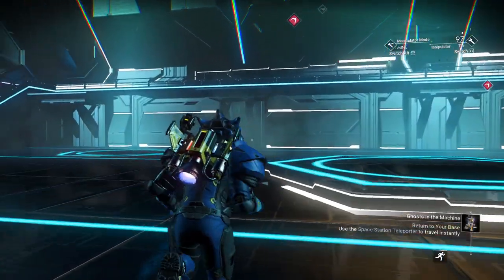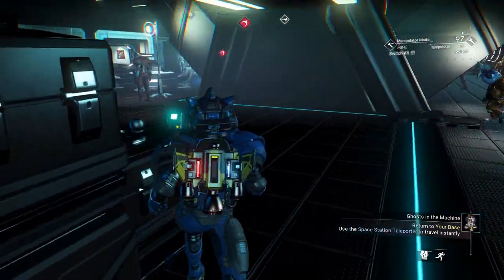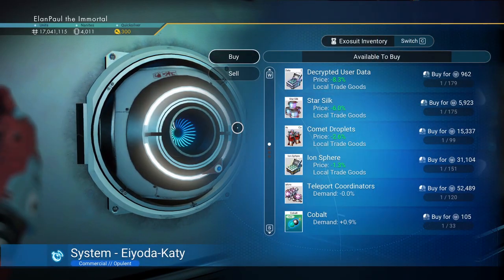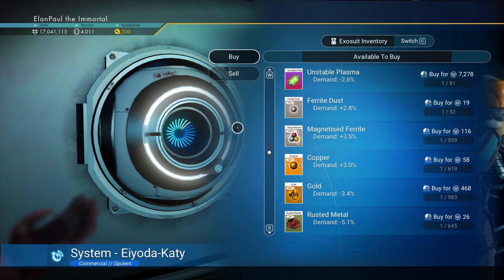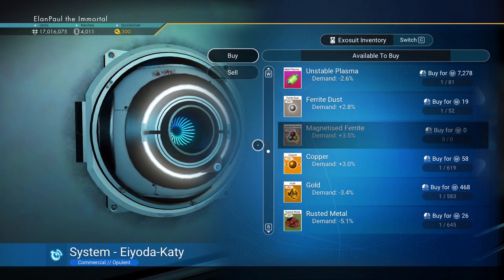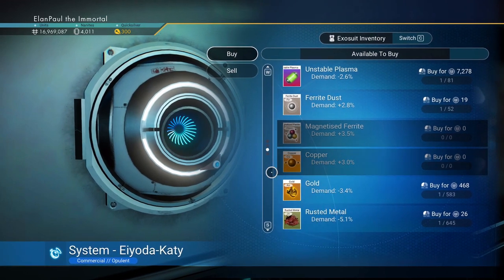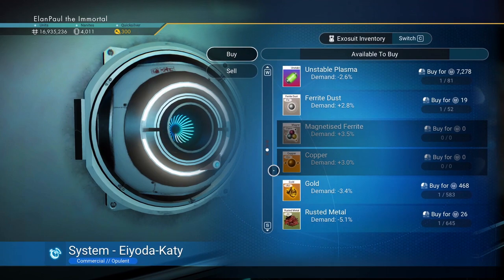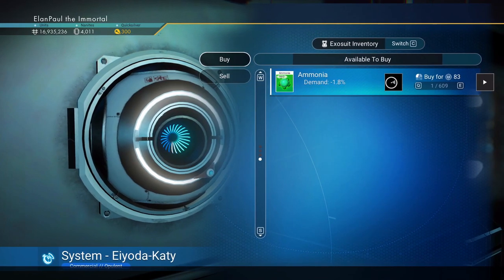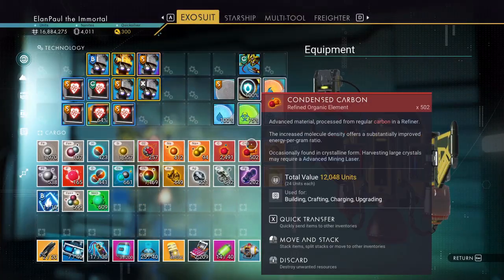Let's check the other trade terminal and then we're going to jet out of here and take care of the next section. You'll notice it's already been 35 minutes. You can really take your time and go through the storyline, or you can rush through it — up to you. I got more cobalt in here, I already grabbed that. That's magnetized ferrite — I do not have a lot of that. I'm going to get some. It's always good to keep base metals on hand. Ammonia is a good idea because it charges certain things.